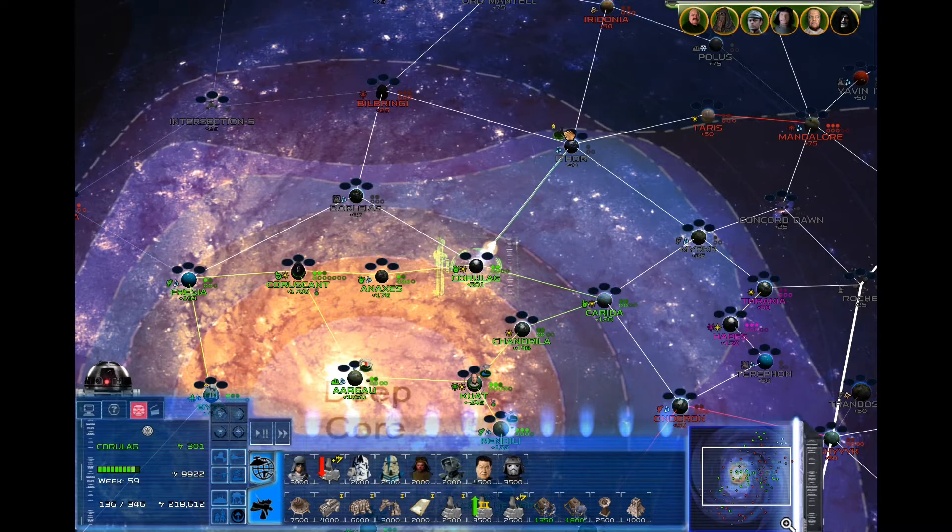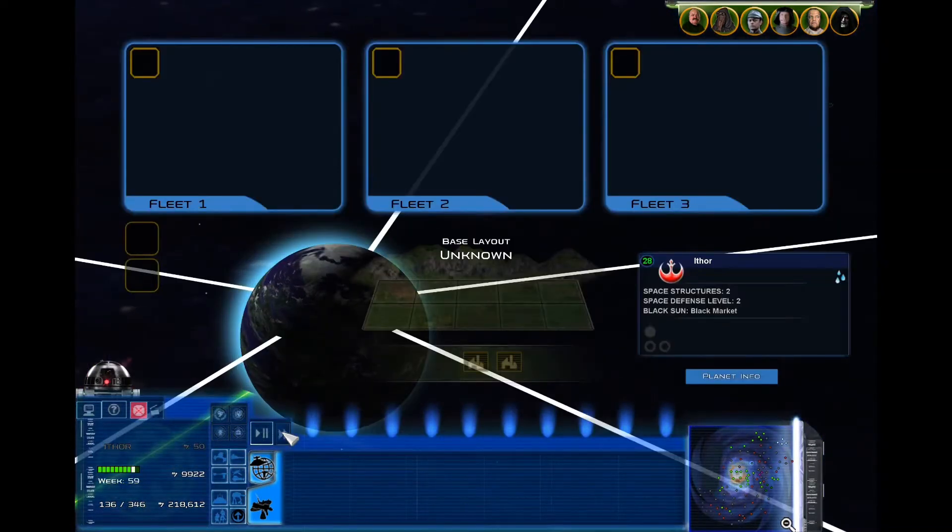He will be provided to you after a certain number of weeks have passed in your campaign. Once you have come across a planet you would like to raid, you should first send Garendon to scout the planet and learn what forces you need to destroy.